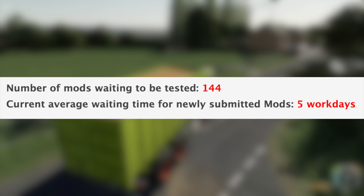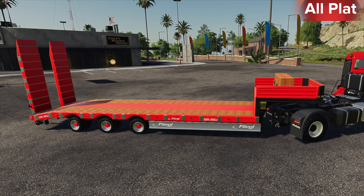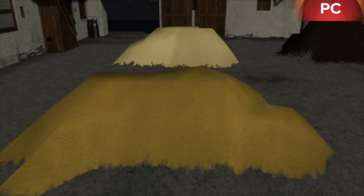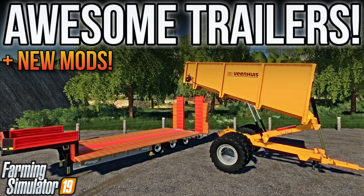Seven mods were released today. New for all platforms include the Flegal SDS 350J and the T-Rex Shuttle. Updates for all platforms include Alsan Segagri Farm and Westbridge Hills. New for PC and Mac only include the Maize Plus and the Maize Plus CCM Extension, and the only update today for PC and Mac was Ellerbach. I've already made a video showing these off, which you can find linked in the first pinned comment below.